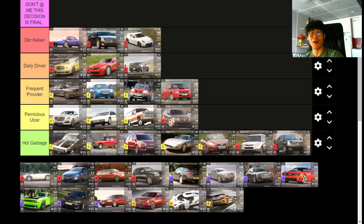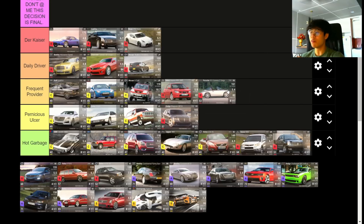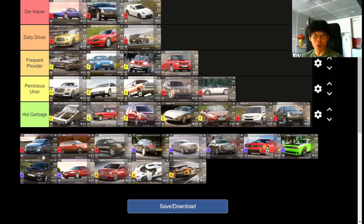Next is the RQ 53 Porsche, coming in at 1,350 kg, 72.08 MRA, 5.4 0-to-60, and 82 handling. I'd say it's a very high Pernicious Ulcer or a low Frequent Provider. The only reason I'm not giving it Frequent Provider is because I don't own it and don't use it — I only need it for this challenge. It's a decent RQ 53 car that has at least passable handling, but there are a lot of better options out there so it's Pernicious Ulcer.